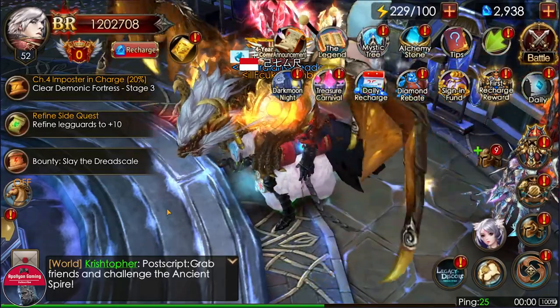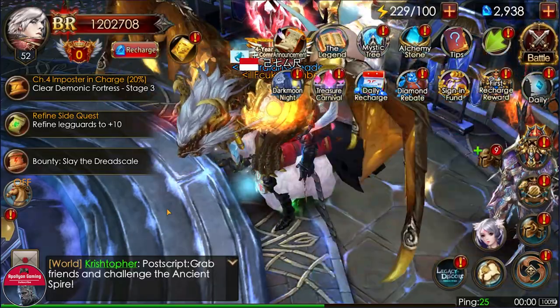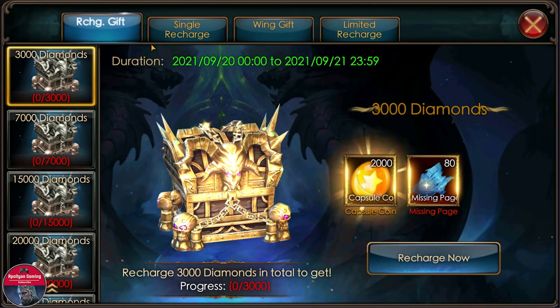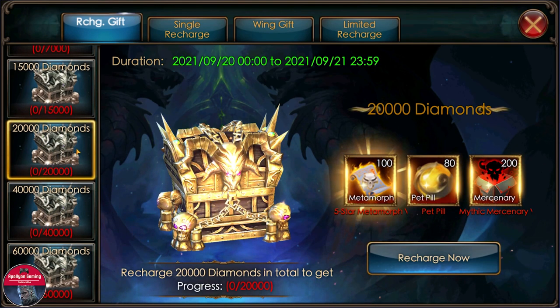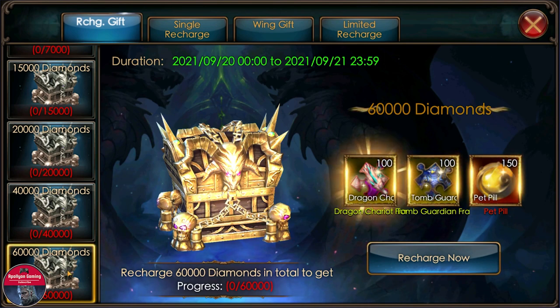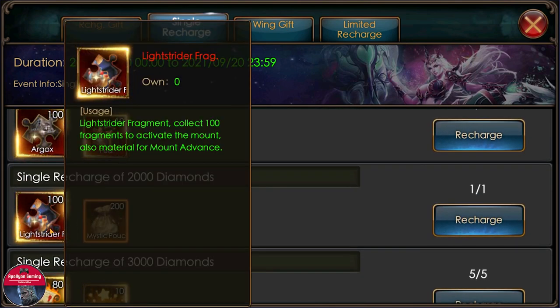I'll tell you guys if it's worth going for the current stuff we have in the Treasure Carnival today. We have a diamond rebate there which is good. On the recharge tab, 30 dollars gives you some capsule coins and missing pages, 70 gives you some spirit and capsule coins, 150 gives you more pet spirit and missing pages, 200 is where you get the pills, and 600 gives you more pills — but not really worth it in my opinion for the single charge.